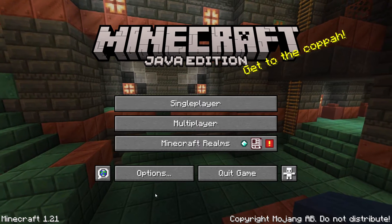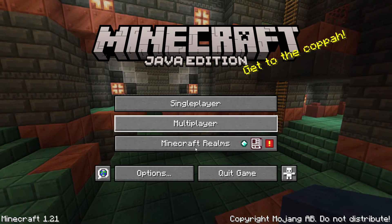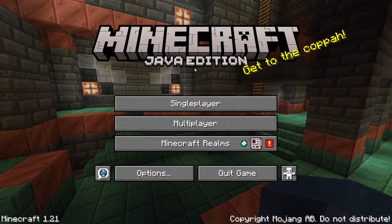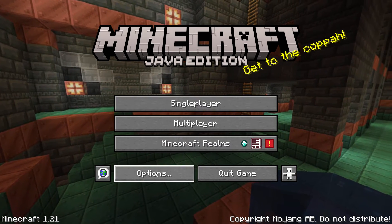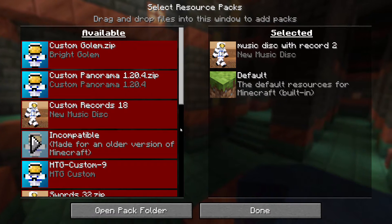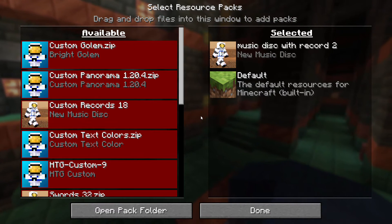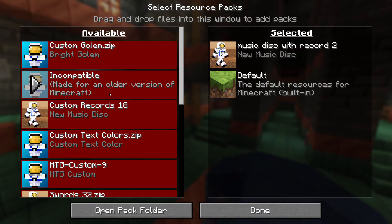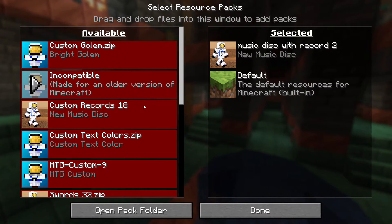I know my pack is broken because my screen doesn't look like this. I have a different background, different colors, and my own logo up there. If your pack is no longer working, you'll see it on the left-hand side in red. It will say 'made for an older version of Minecraft,' so we need to fix that.